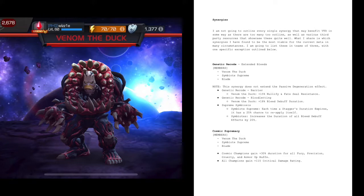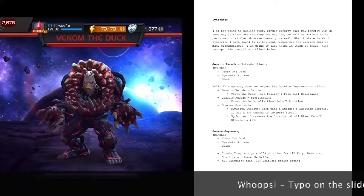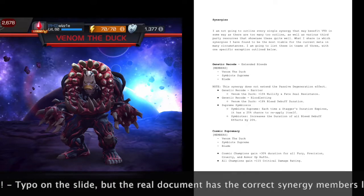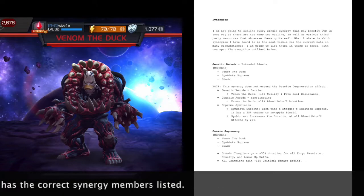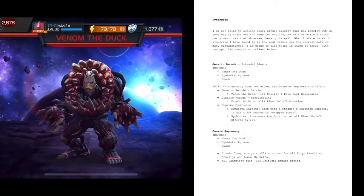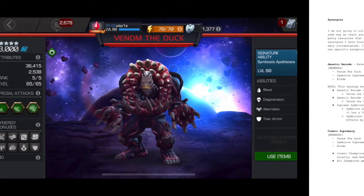Next synergy: Cosmic Supremacy. Team members are Venom the Duck, Black Bolt, and Ronin. This is a very old synergy but a very good one — a lot of people use it for Hyperion, and you can stack it on top of itself since it is not unique. For Venom the Duck, cosmic champions gain 30% duration for all of their fury, precision, and armor-up buffs — three of the four buff types. He also gets 115 critical damage rating, so for every crit it does just a little bit more damage.